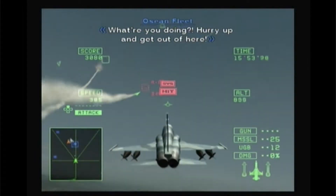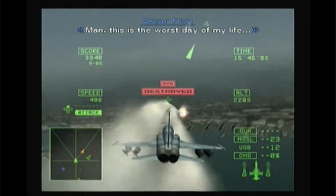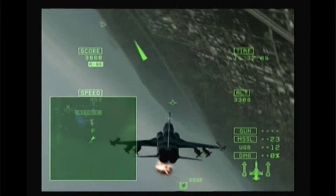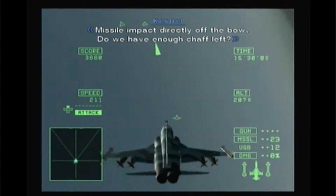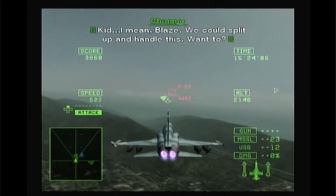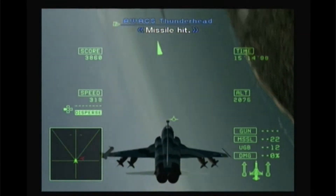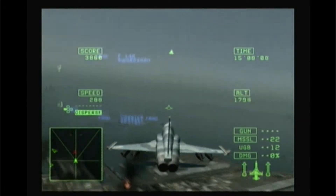'What are you doing? Hurry up and get out of here! This is it — it's over!' Man, this is the worst day of a lot of people's lives. 'Three o'clock from the hole! You're not helping in here! Missile impact — six hundred feet off port bow! Missile impact directly off the bow!' Sometimes your wingman will give you suggestions as to what they should do. Kestrel should make it out of the port in a couple of minutes. This first half of the mission is almost over.